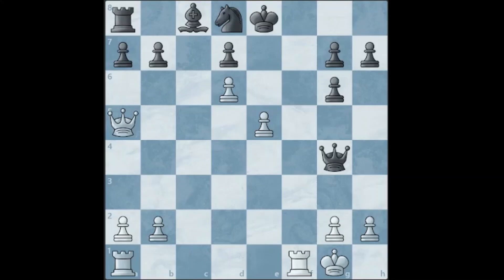So the winning move is Qxd8, again sacrificing the queen. The king is forced to take her and then we follow up with rook to f8, and that is checkmate.